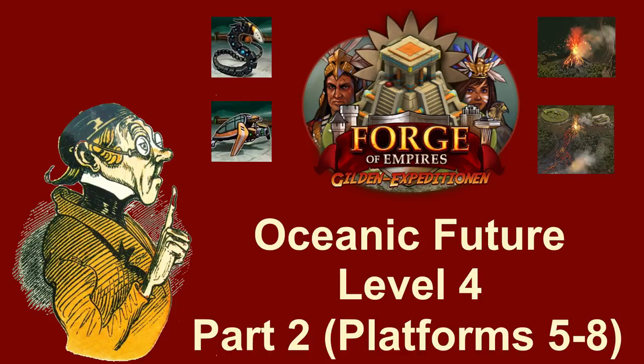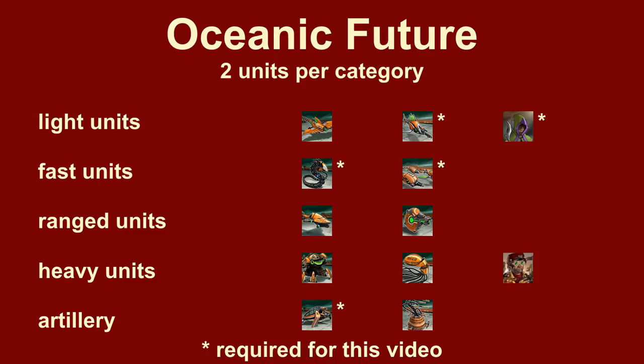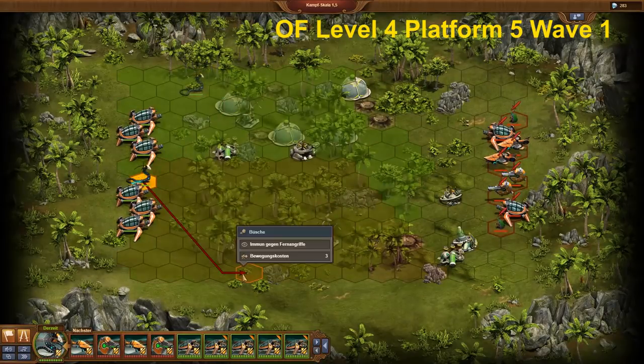Guild Expedition Level 4 Oceanic Future Part 2 in Forge of Empires. The first 4 platforms of Level 4 of the Guild Expedition in the Oceanic Future are covered in Part 1 of this video series. Today, platforms 5 to 8 are solved, which are more challenging. In Part 1 I already admitted to favouring a combination of hydroelectric eels and turrets. The strategies mentioned there will be applied here again.